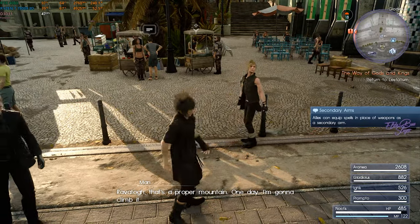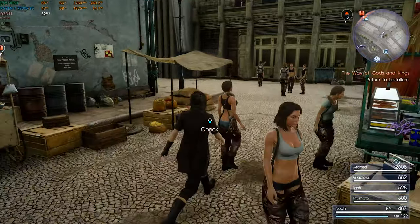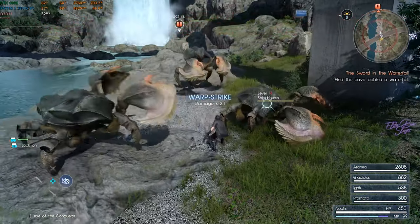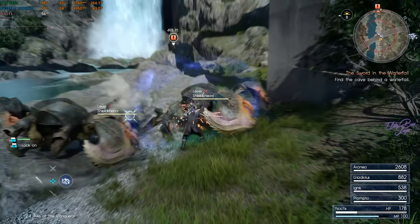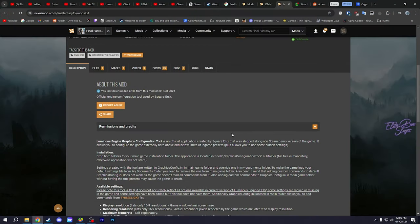We all agree that Final Fantasy 15 is a beautiful game — probably the most beautiful game out there. Today I'm going to enhance it even more with the Luminous Engine graphics config tool, and there are some mods I'm going to be installing just to fix the lighting in places like Goldenkah and some cities.